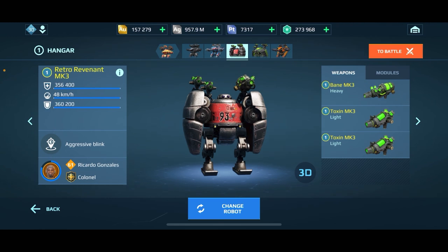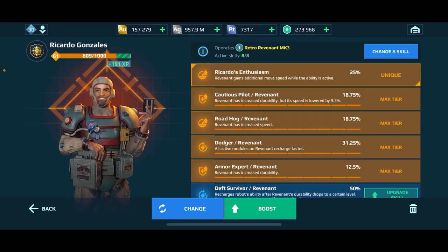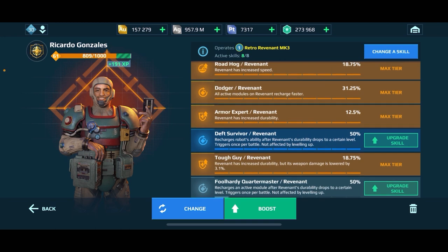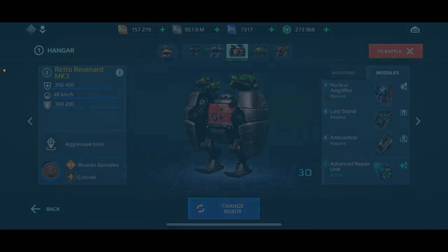For today's build we're gonna do the Retro Revenant — look at that, it is a beauty. We're gonna be rocking the Toxin and the Bane on there. For our modules we will be using Nuclear Amplifier, Last Stand, Anti-Control, and Advanced Repair. For our skills we have Ricardo's Enthusiasm — he gains 25% speed boost while in his ability — and Cautious Pilot, Road Hog, Dodger, Armor Expert, Deaf Survivor, Tough Guy, and Foolhardy Quartermaster.